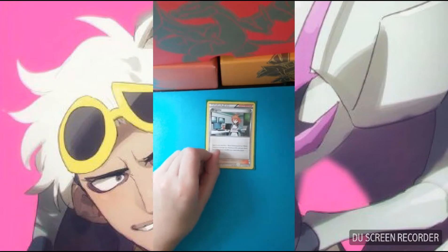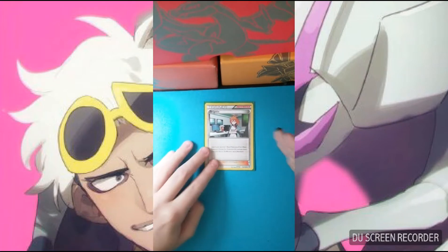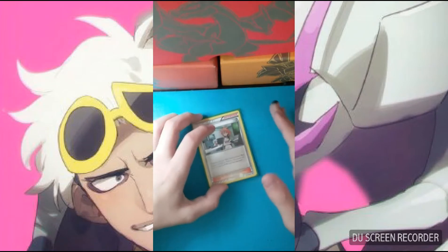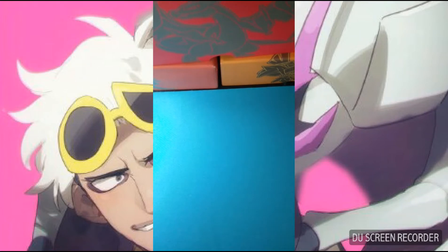We play one copy of Brigette. This is your main setup supporter — you want to play this your first turn. Ultra Ball into Lele, into Brigette. Brigette just grabs you three basic Pokemon, and it's very, very useful for setting up.